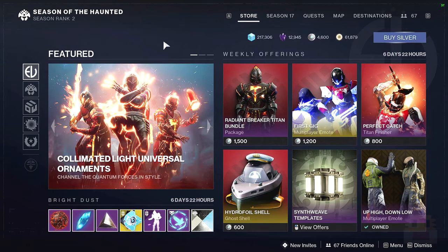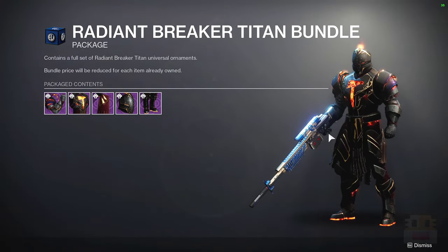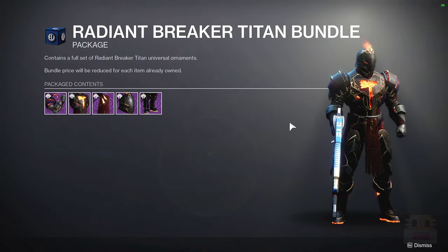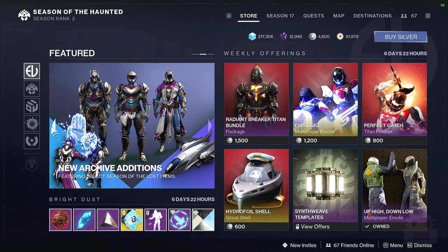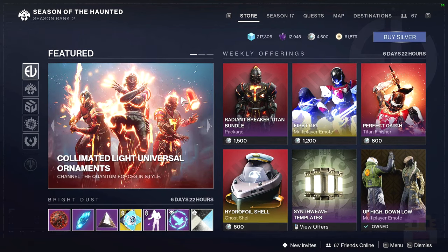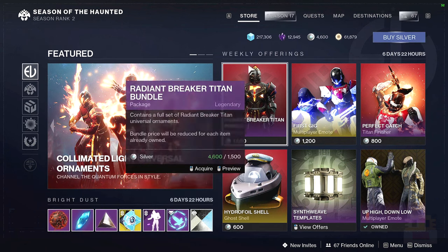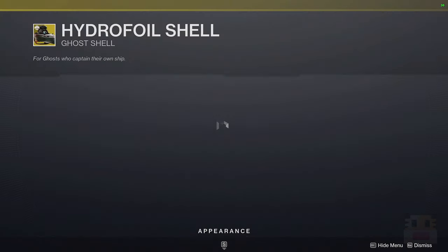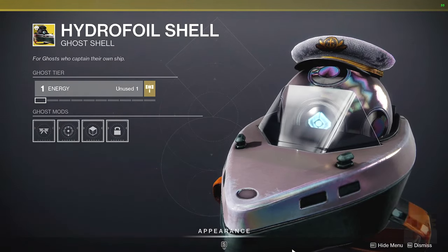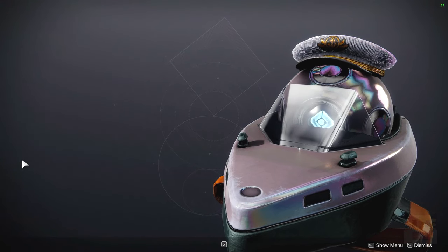Let's go ahead and take a look at Eververse's inventory. This is the current Eververse set for the Titan, and if you're on a different character you'll see your character's set instead.